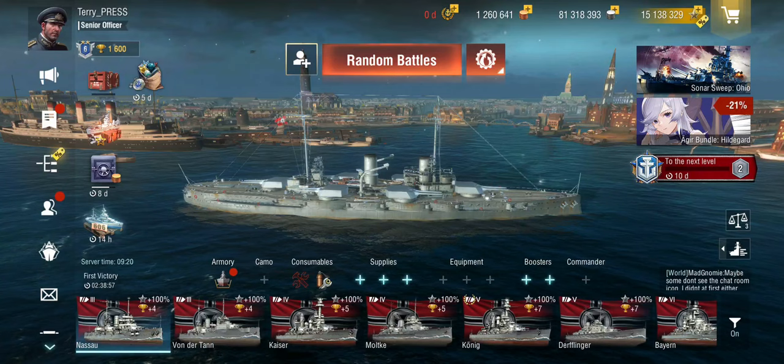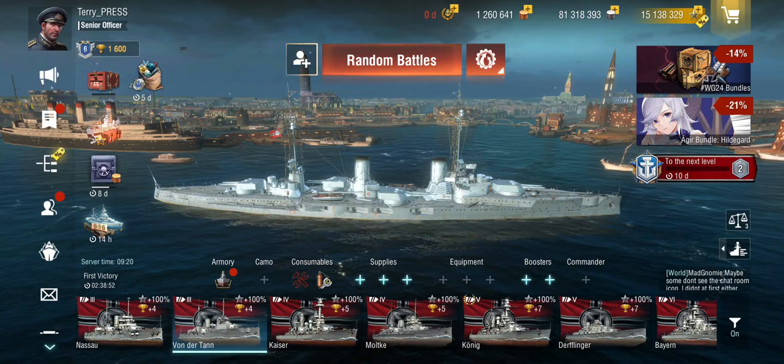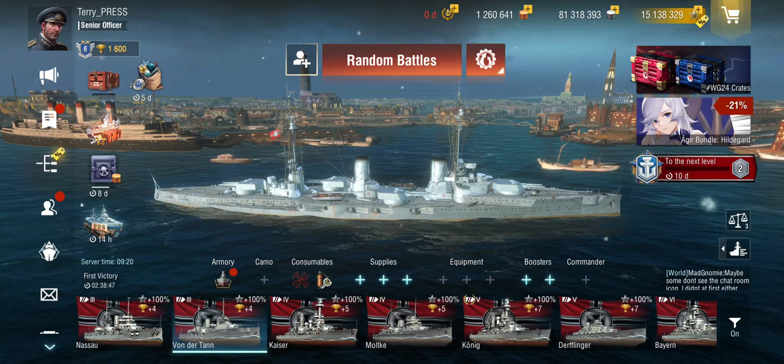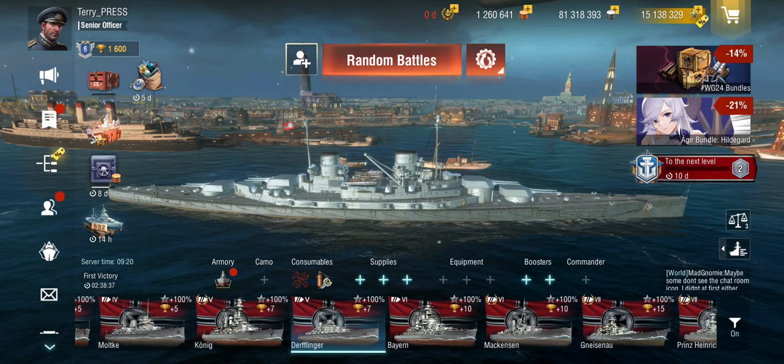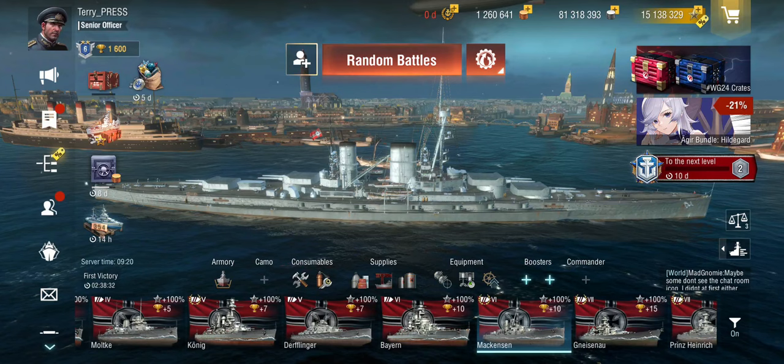Starting at Tier 3 — it's a full line — with the Von der Tann. The Nassau is the actual battleship. In Tier 4 the Moltke, in Tier 5 the Derflinger, and then we get to the Mackensen at Tier 6, which I think is where we're more or less ending the 'did actually exist' era — though bits of the Mackensen did exist, I don't think they finished that one.